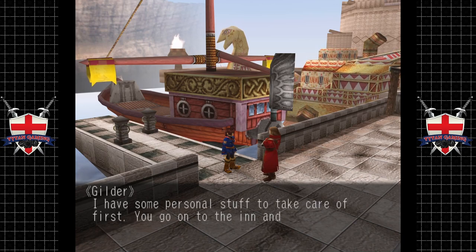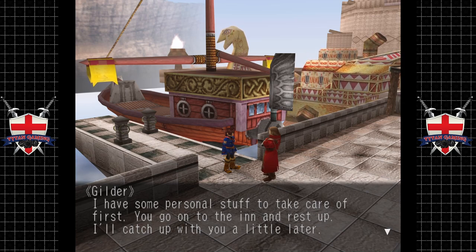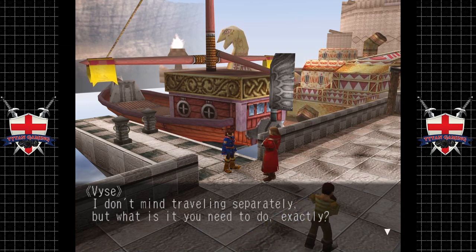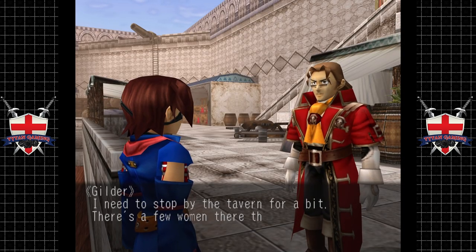Gilder says he has some personal stuff to take care of first: 'You go to the inn and rest up, I'll catch up with you a little bit later.' Vays asks what he needs to do. 'I need to stop by the tavern for a bit - there's a few women there that will be happy to see me. Don't wait up.' Wink.